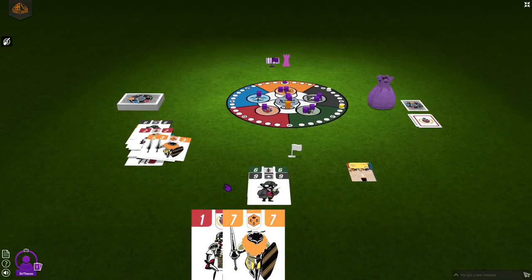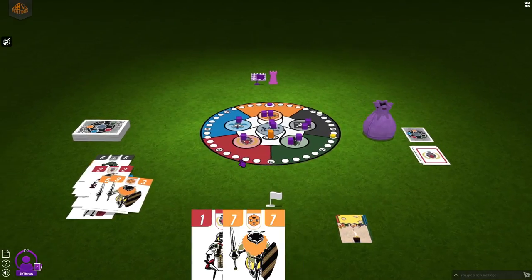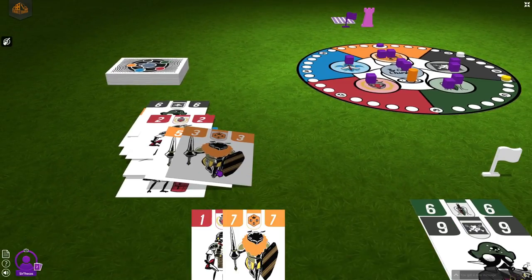That concludes my short Kickstarter preview of Bug Council of Backyardia. It shakes up the trick-taking formula quite a bit with the Mancala mechanism, which sets the game apart from any other games of the genre. If you like trick-taking games, I would highly suggest you check this out. The Kickstarter campaign will go live on August 3rd, 2021. Thank you very much for sticking until the very end. Consider looking at the other videos on my channel and subscribing if you like what you see. Take care everyone, bye bye.